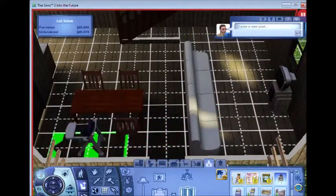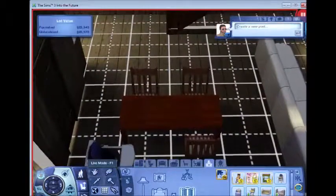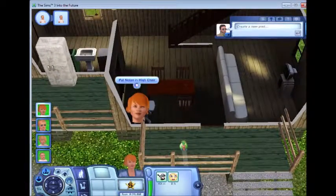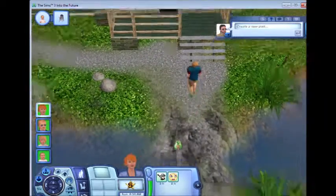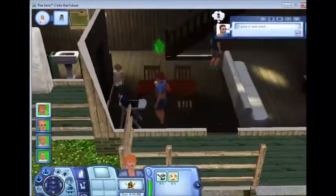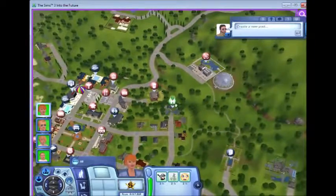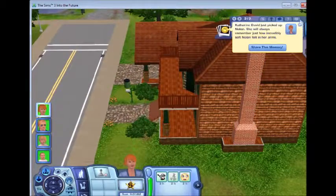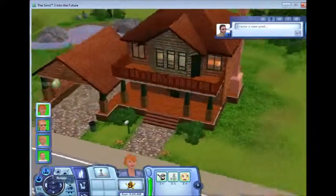And there we go. Chairs - put these in. And I think for the toddler you actually do need a high chair. Kids room - furniture - a Yumma's high chair. There's nowhere to put it. There we go, that'll do. Back to live mode.